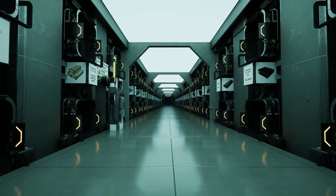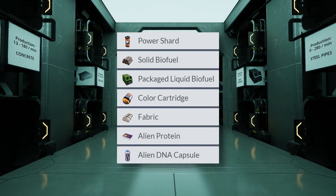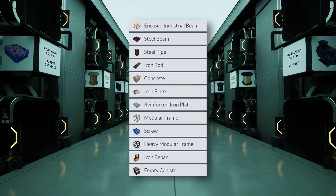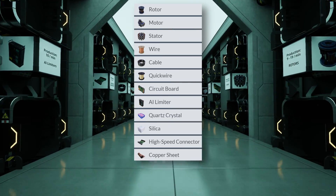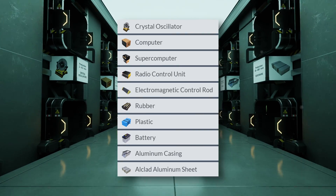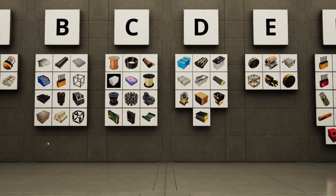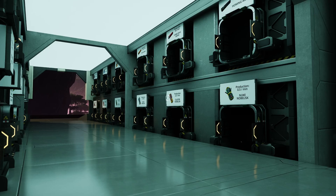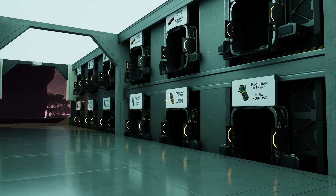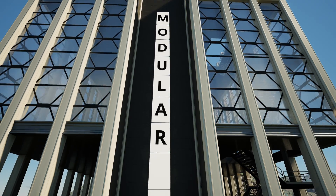In the first two videos on my modular storage, I covered four modules: one module for bio-waste processing, one for steel and iron items, one for electronics and locomotion, and one for advanced electronics like radio control units and supercomputers. Today we are getting close to the full package. There is still one extra module to cover every weapon type in Satisfactory, but that is a story for the next video.